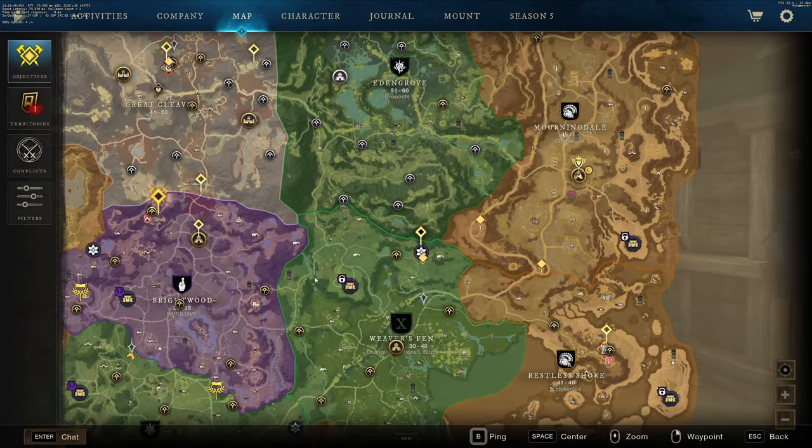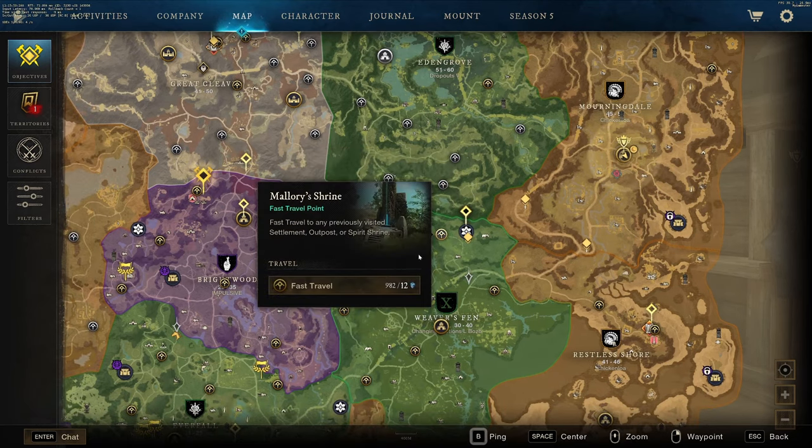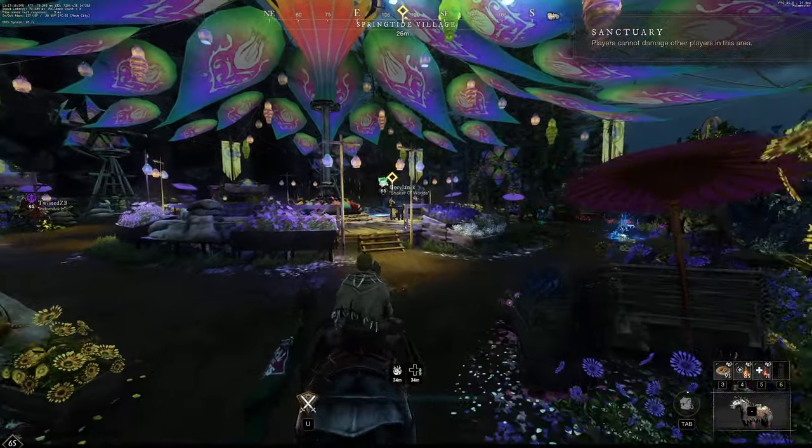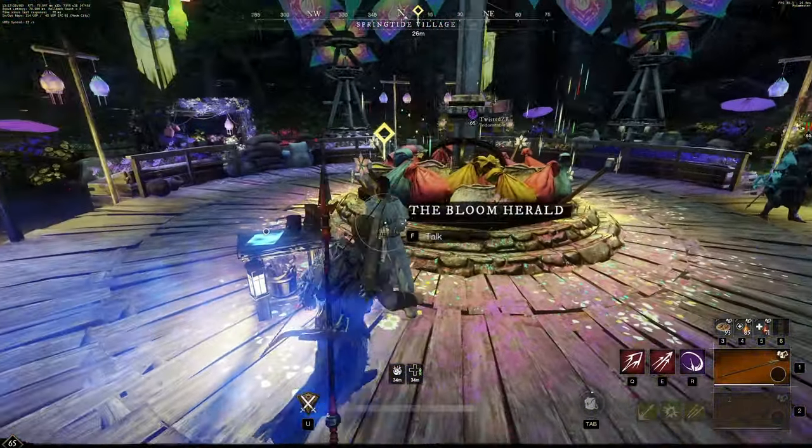Next, we're going to open up our map and head over to one of these springtide villages. Let's head over there right now. Once we're here, we're going to want to talk to this lady in the middle. She's going to give us a quest and we're going to want to do this right away.